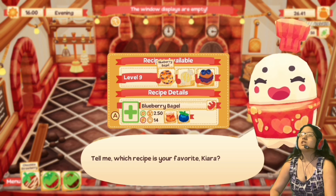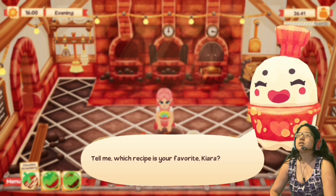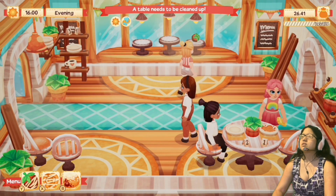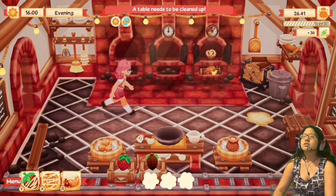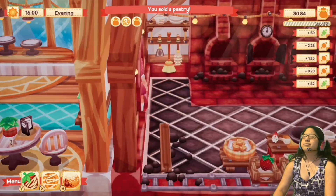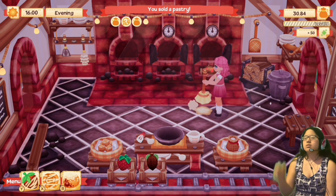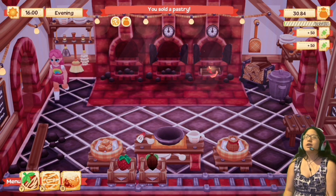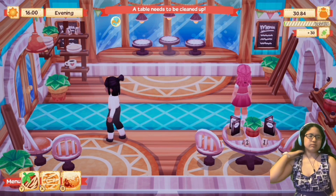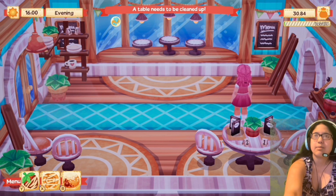I guess I leveled up! Tell me what recipe is your favorite. I think I've been going in order, so I'm just going to go with blueberry bagel. Do it. I have a strawberry here. Clean this up. There you go. I think I did lose some customers, but I don't think it was a lot. I was doing pretty well there. First aid back into the game — that was pretty good.